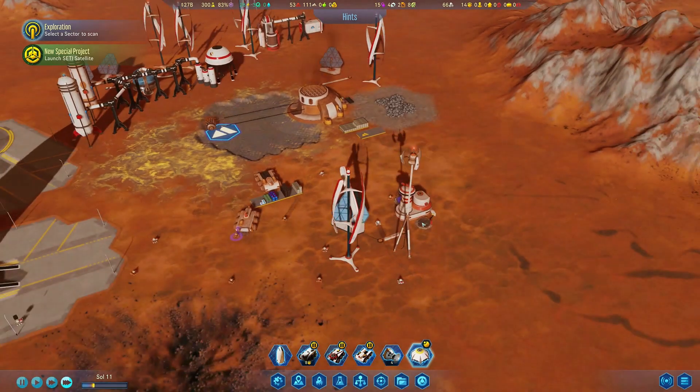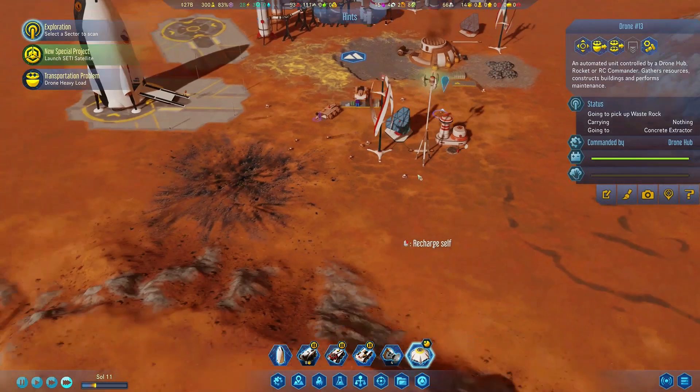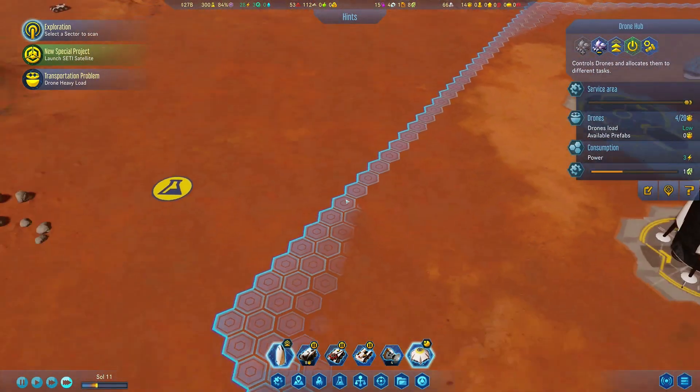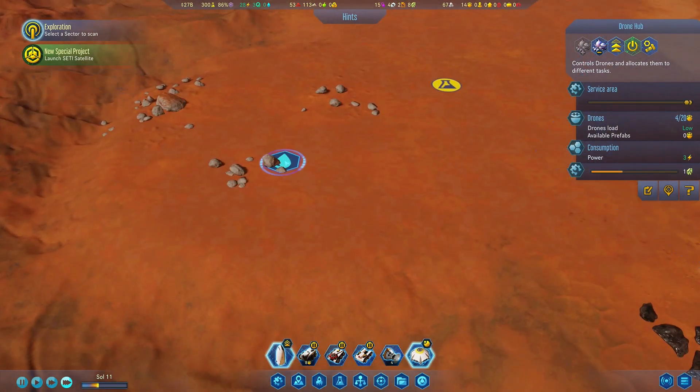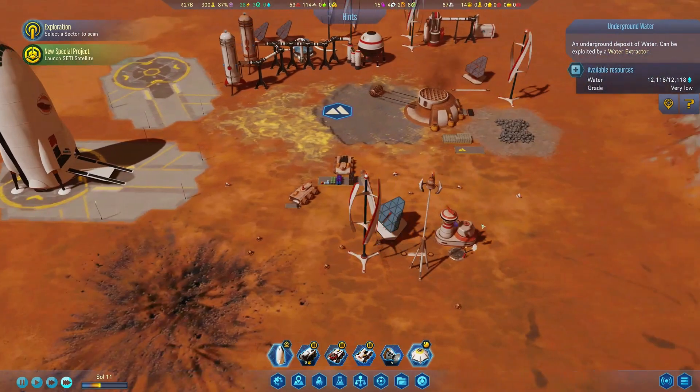We also have our drone hub and sensor tower. But I did realize that this drone hub does not encompass that much of an area. As you can see, our water deposit that we found last episode, which is right over here, is outside of the range of our drone hub.